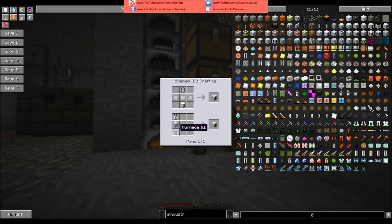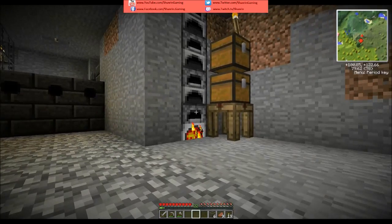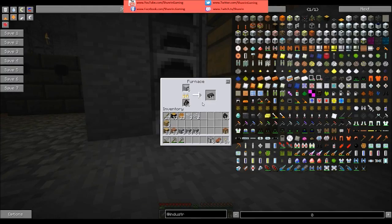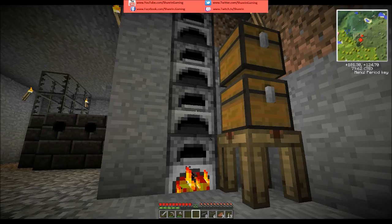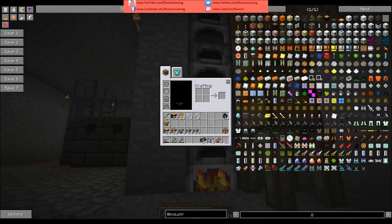It's also the furnace either way. The battery is going to be an insulated tin cable, so you gotta snip that up. Tin hammer casing. So I'm gonna need one tin, two tin, three tin — I need three tin. And eight iron.